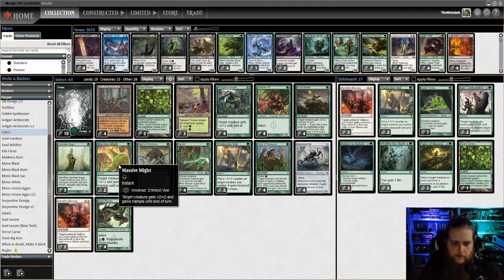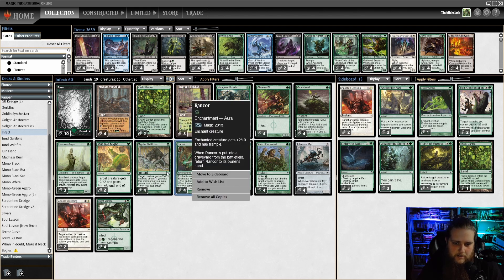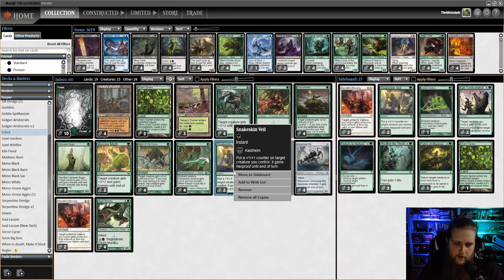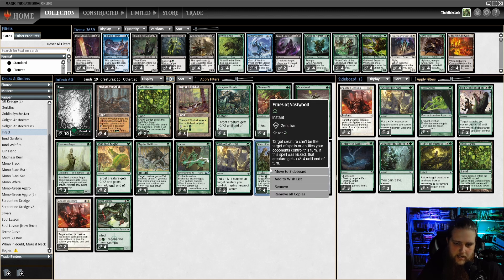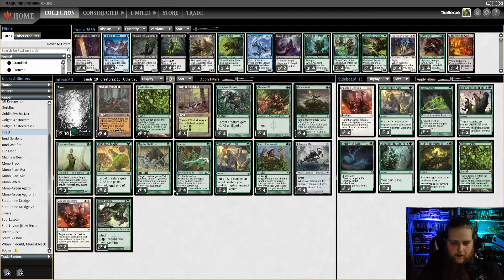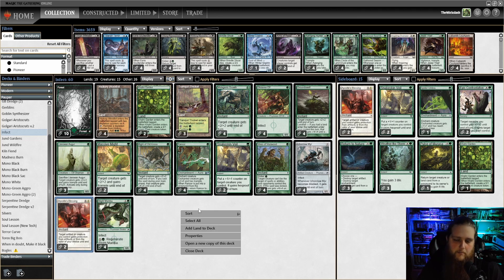Massive Might gives target creature plus 2, plus 2 and gains Trample until end of turn. Might of Old Krosa gives plus 2, plus 2, unless cast in your main phase where it gives plus 4, plus 4. Rancor is an enchantment that gives plus 2, plus 0 and Trample. Snakeskin Veil gives a plus 1, plus 1 counter and Hexproof until end of turn. Vines of Vastwood is a 1-drop that gives Hexproof, and if kicked gives plus 4, plus 4. And Apostle's Blessing — for Phyrexian mana — gives a target artifact or creature protection from a color of your choice until end of turn. So it can be a protection spell or a can't-block-this spell.